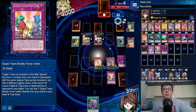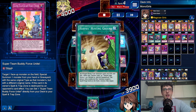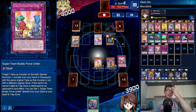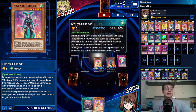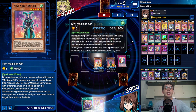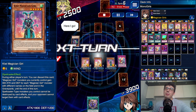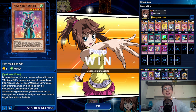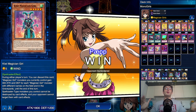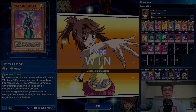Harpy Perfumer's effect activates, but then I use Kiwi's effect — discard it, then activate Super Team Buddy Force Unite, which can summon a monster from your hand or graveyard. When Kiwi is summoned this way she gets her own boost, so my Kiwi hits 3000 ATK. Elegant Egotist isn't done yet but he can't attack Berry because Berry activates its effect, and all my girls are untargetable as long as Kiwi Magician Girl is on the field. I summon Lemon for extra attack power, and she can't do anything — that's how you do it. Kiwi is what you need to take care of this back-row meta. Hope you enjoyed it — feel free to ask anything in the comments, thanks for watching, and see you in the next one!